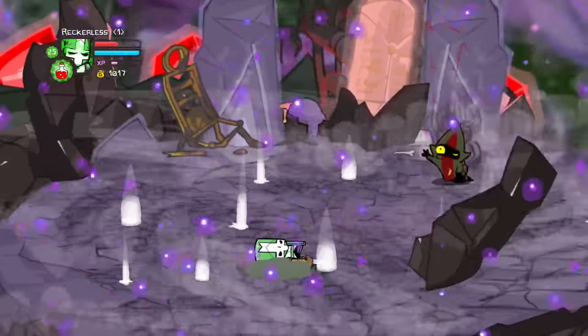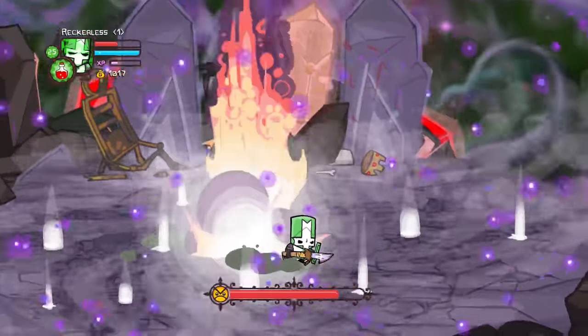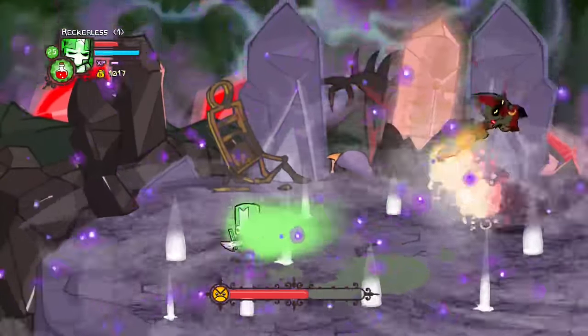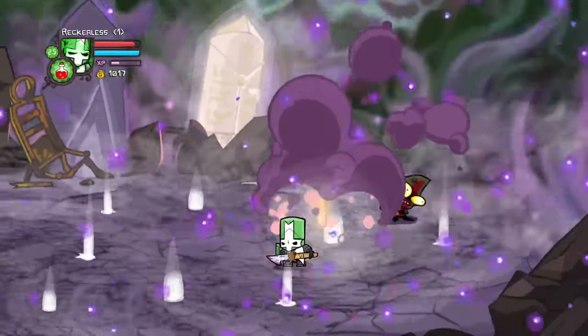After taking enough hits, the wizard in a final desperate attempt summons his sword. It can summon meteors from the sky and is as hot as lava. The wizard attacks the knights one last time, but his efforts are useless, as the knights for the final time defeat him.